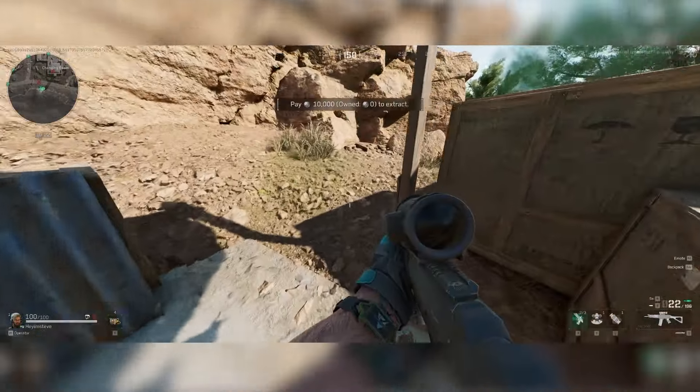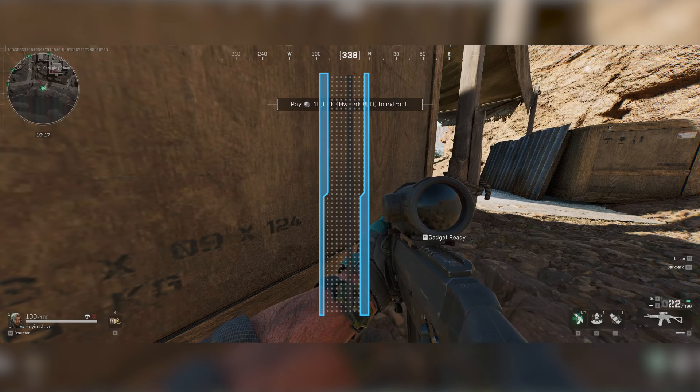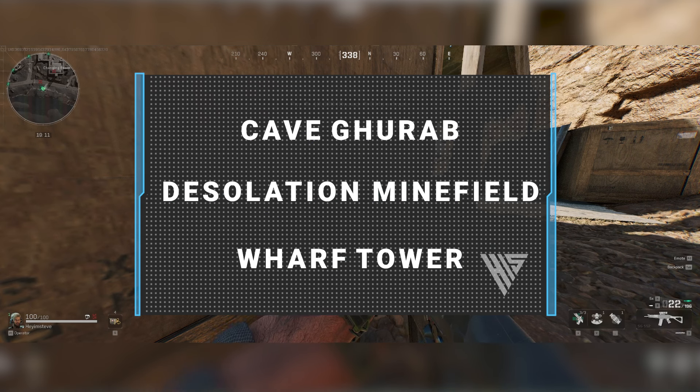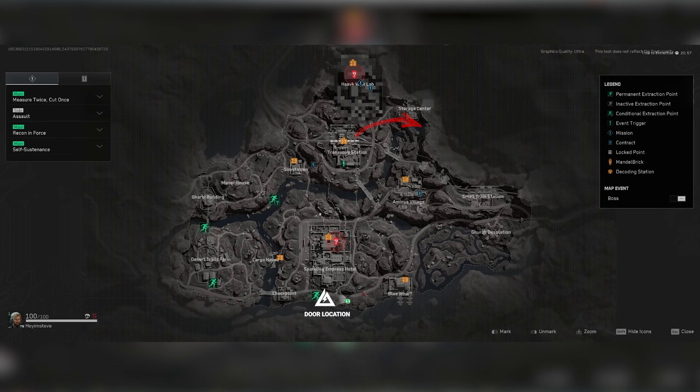Head somewhere where you can either get cover if solo, or be protected by your team, and pull up a keyboard change cipher decoding website. After entering the letters in order and hitting decode, you'll unravel where you need to head to next. The decoded text tells you that you need to be heading to Cave, Gurab Desolation, Minefield, and Wharf Tower, which you can find on the map here, here, here, and here.